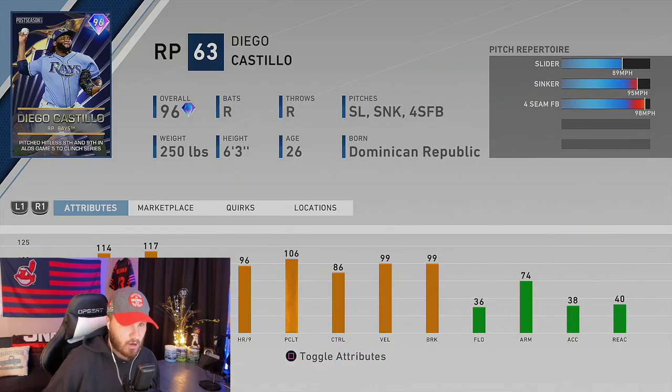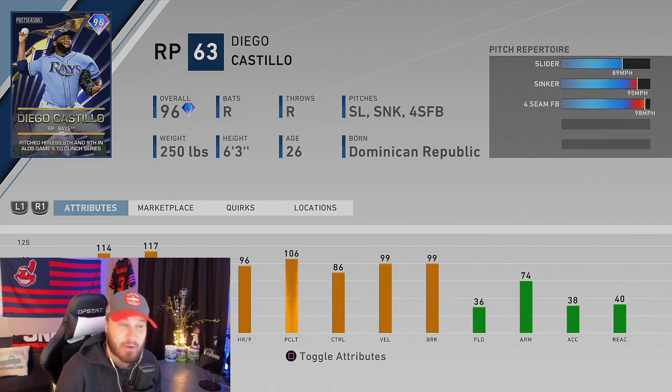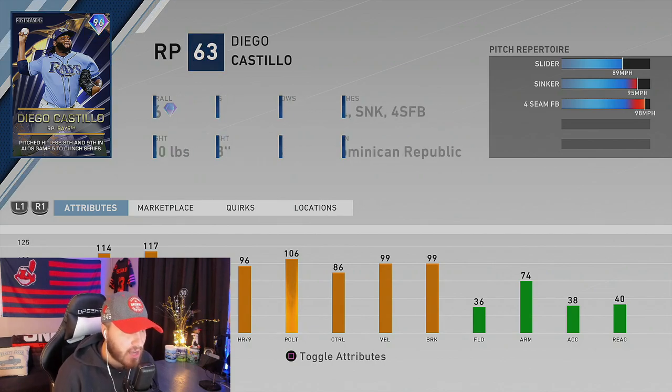Next up we have Diego Castillo with a three-pitch array — slider, sinker, and fastball. This could be a nicely used card especially in Battle Royale. We'll have a debut video out for that so pay attention. Diego Castillo has 117 K through nines and 114 hits through nines. The slider-sinker combo is always great, plus the forcing fastball should pump in at about 99 to 100 miles an hour — another good piece of content.